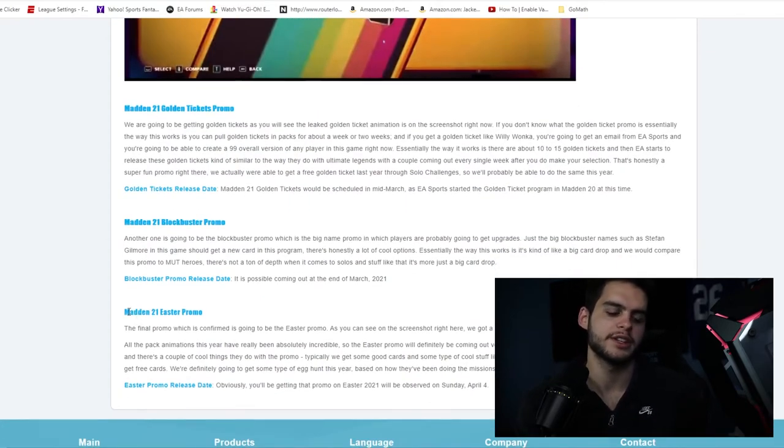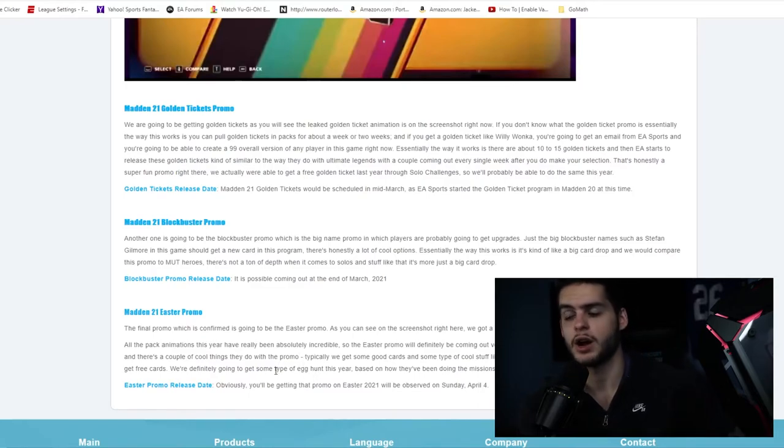Now the Madden 21 Easter promo — Easter 2021 is observed on April 4th. The Easter promo is super cool. Last year we got Barry Sanders at 98 overall. Typically we get good cards and some sort of Easter egg hunt. I really hope they do the Easter egg hunt this year. One cool idea: what if they did a golden ticket Easter egg hunt — regular, good, large, extra large eggs, and if you get a golden egg you get an additional golden ticket selection? That'd be super fun.